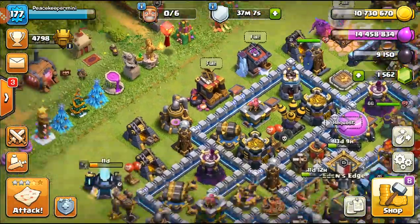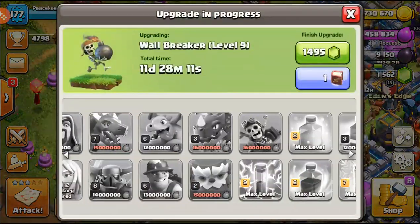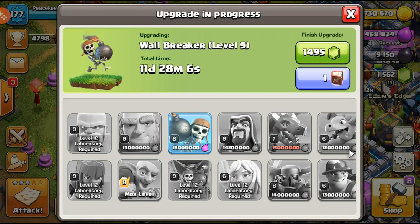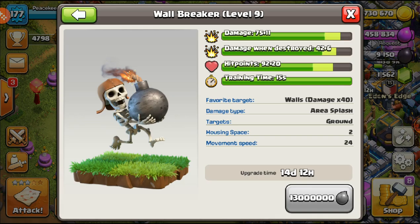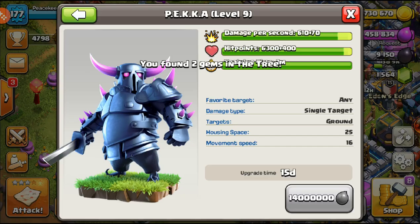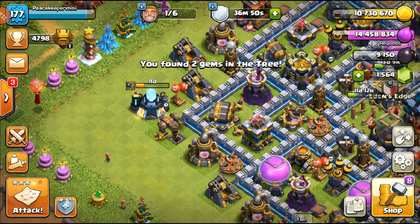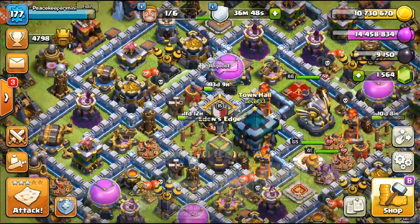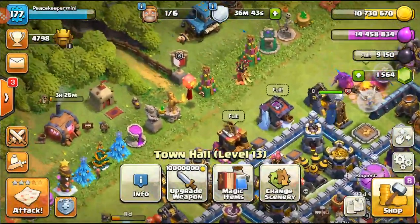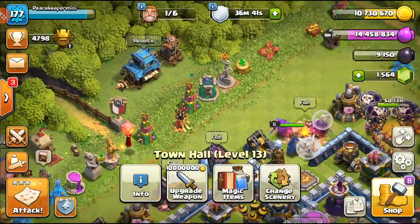We have 11 days basically left in the lab — we could finish this off. It does seem like a little bit of a waste to use a book on an 11-day upgrade though. Should we do this and then just use something else? I'm not 100% sure. I'll probably let that run, because we don't have another elixir rune.